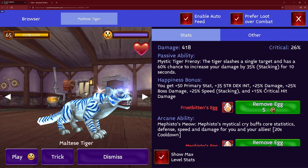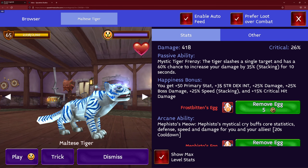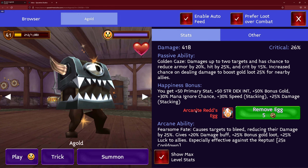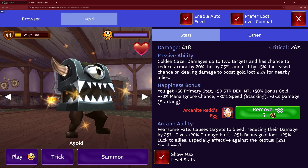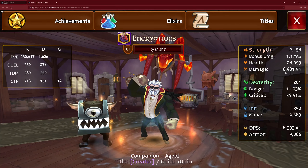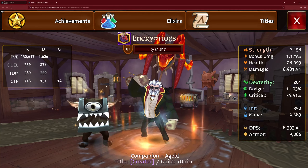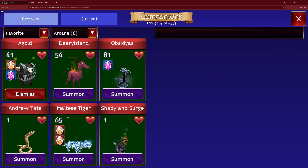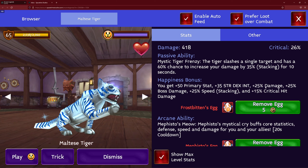This pet has 25 non-stacking damage and it's giving 100 base strength. Now when I wear Arcanite Red, which has basically the same exact stats — 25 damage and 100 strength — I lose almost 200 to 300 damage by equipping a pet with the same stats. Then here's where it gets even weirder: I take Frostbitten and equip it, 25 percent damage and 100 base primary stat when it's supposed to be 85.